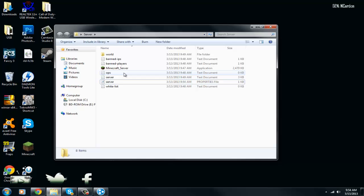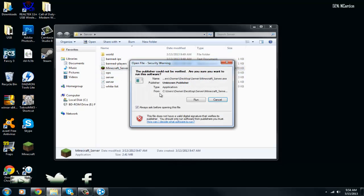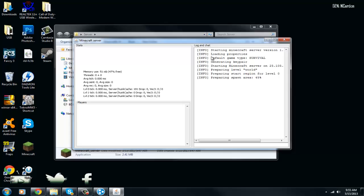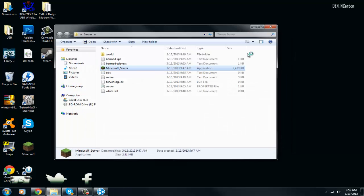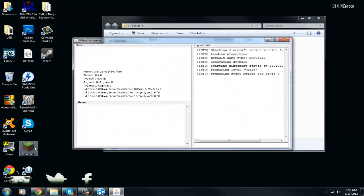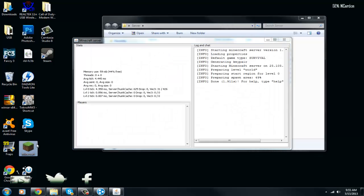How to start your server is really easy: just double-click the server file and click Run. It starts running — after you've run it for the first time, it starts a lot faster. It says done already. To stop your server, all you have to do is exit that window and it's stopped. Let's just test the server to see if it works, and if it doesn't, we'll figure out what's wrong.